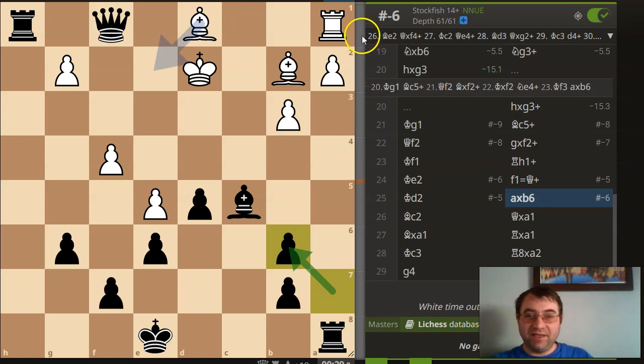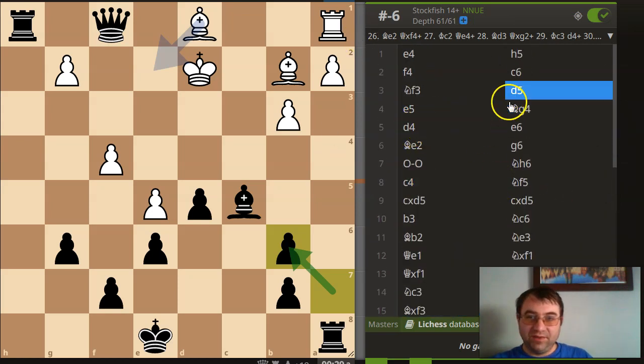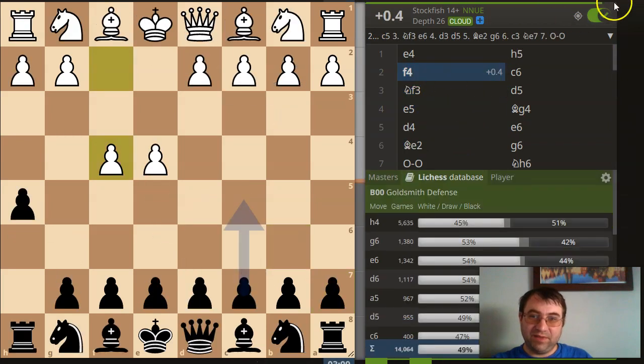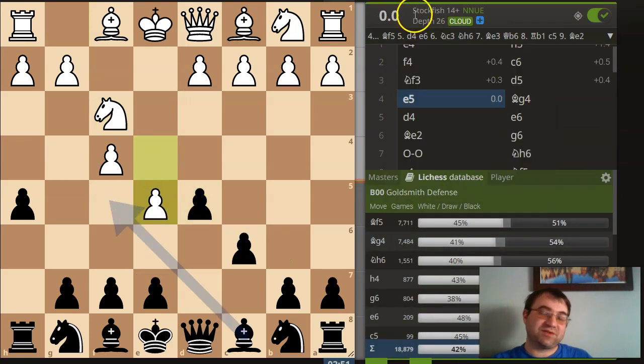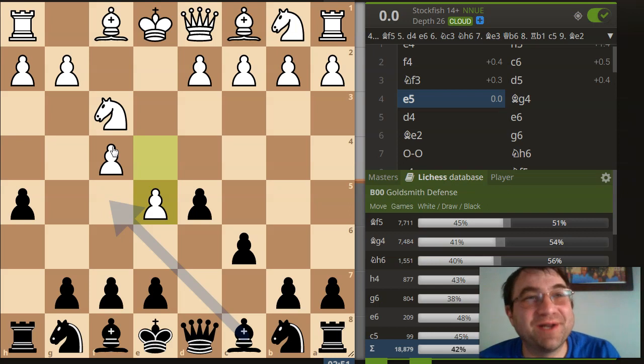Anyway, going back — this immediate f4, just keep in mind there's a huge assessment drop as soon as they play f4. This is not great. You don't want to do this against h5, because then when they play d6 and d5, as soon as he played e5, this position is now dead equal. He went from advantage white to a position that was dead equality within three or four moves. If we just start the position on move four from here and we haven't seen the rest of the game, this is just an equal position that everybody can play from. So if you just really want to take advantage of h5, just don't touch your f-pawn, and you'll be much better off.